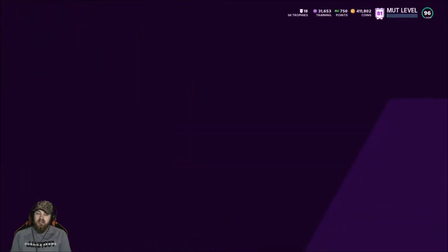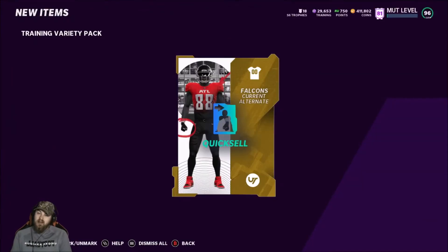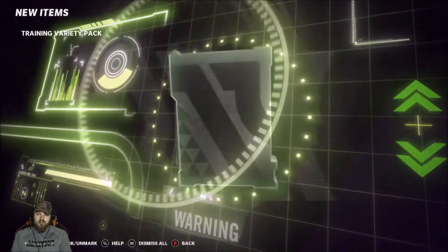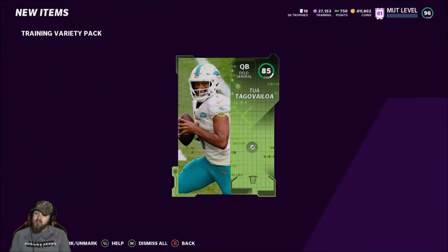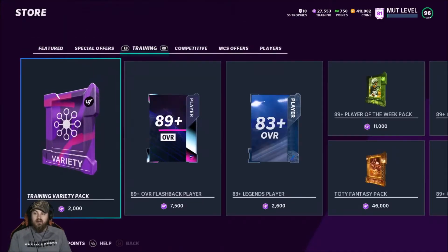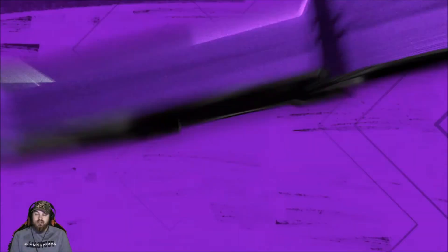Don't start that power up stuff again EA, come on. Alright, not mad at the uniforms — 1500 training back. Another worthless power up. Full Team of the Week 85 — young goat, alright. 1500 training, keep it going. We got about 10k training left that we're going to use.